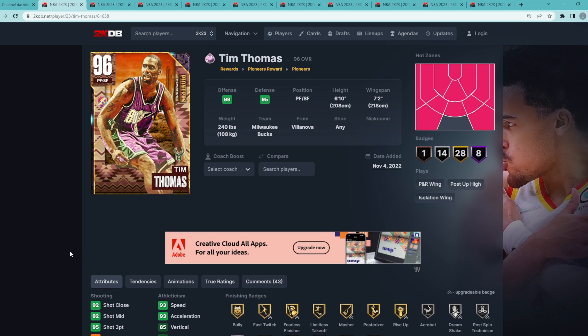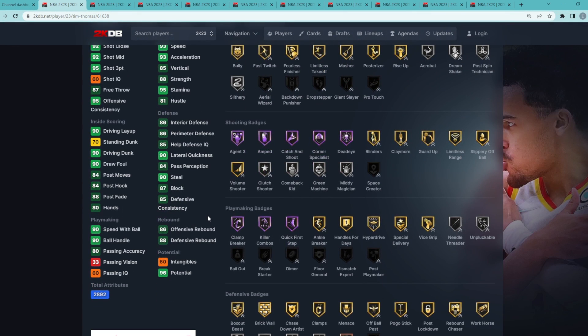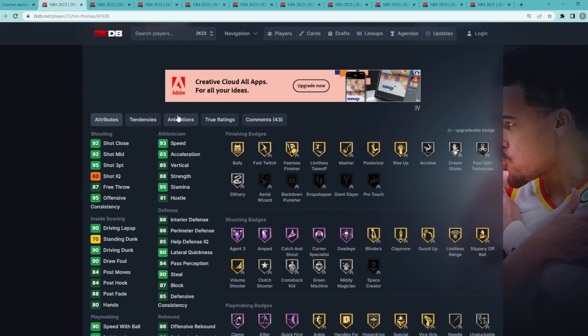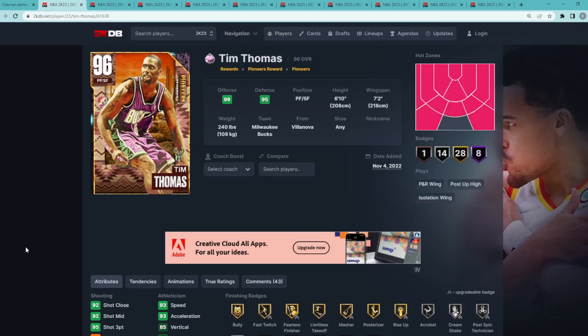Giannis at number two and Tim Thomas at number one. Tim Thomas — if you're new to the game, he's a 6'10 small forward with a 7'2 wingspan. Stats wise, one of the most well-rounded cards in the game. He's got some of the eight best Hall of Fame badges in the game: Clamp Breaker, Killer Combos, Quick First Step, Deadeye, Corner Specialist, Catch and Shoot, Amped, and Agent 3. Animation wise he's got the LaMelo Ball base — one of the best bases and jump shots in the game — the Trae Young upper on quick timing, and some of the best Dribble Sixes and the Normal Leaner. Tim Thomas is easily the best Pink Diamond card in the game and obviously still the best card in the game.